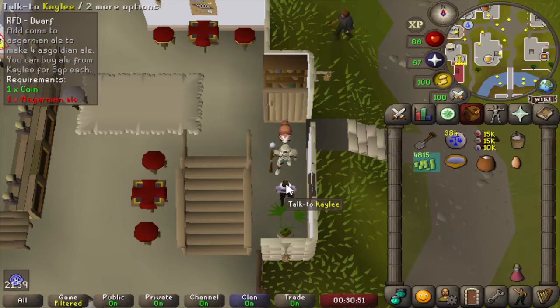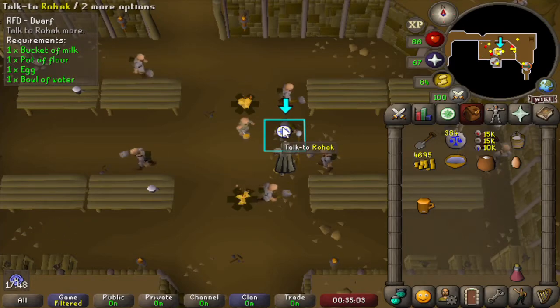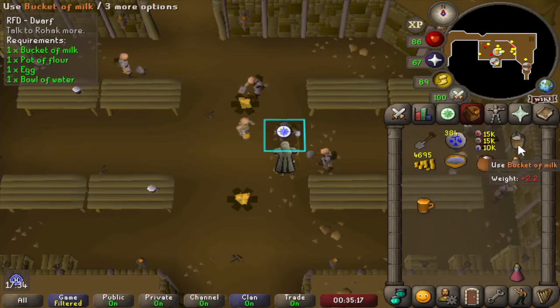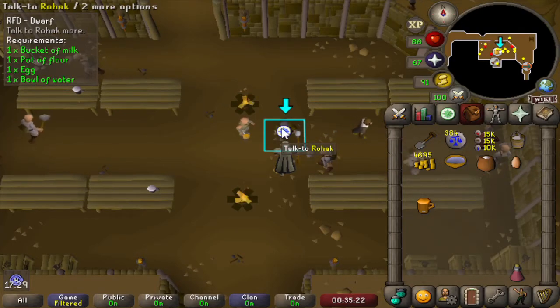Let's buy some of the Asgardian ales here, and then let's do the old trick of just getting someone drunk until they give us what we want. After giving a lot of Asgardian ale to Rohak, he still won't tell us the recipe. But if we bring him the ingredients — a bowl of water, a pot of flour, an egg, a bucket of milk, together with 100 coins — he will make one for us.